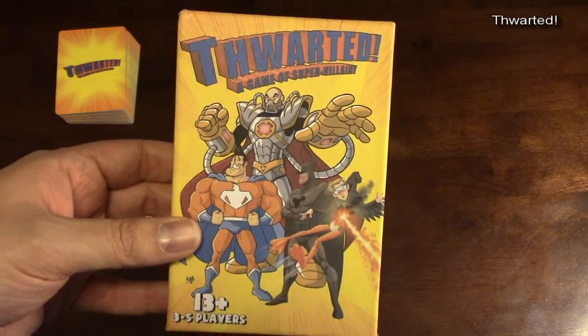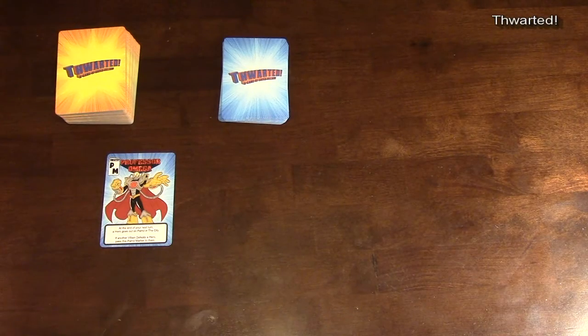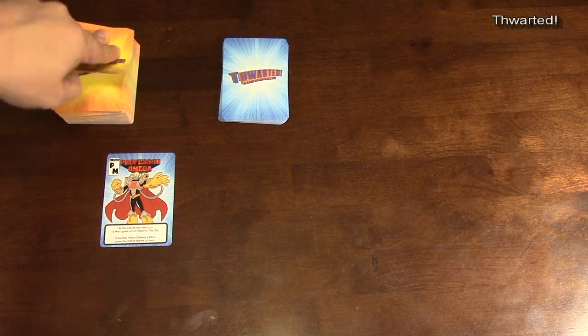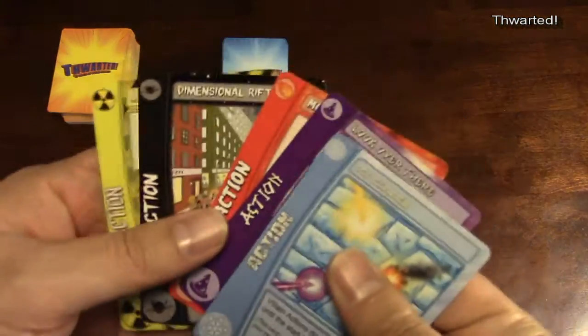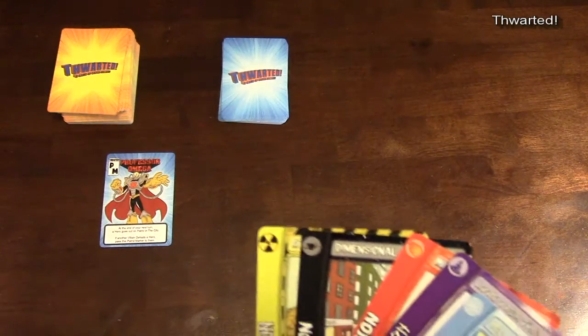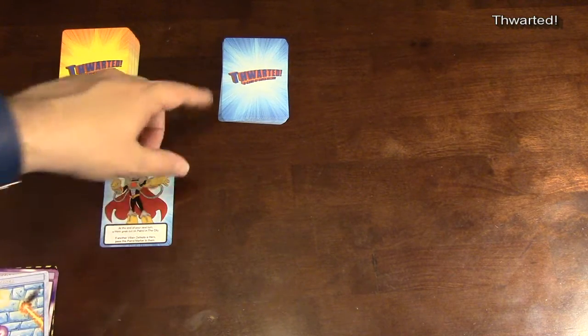In Thwarted, a game of super villainy, you are trying to be the super-villainiest of all super villains. Every player is going to receive a hand of five cards, and you'll use these cards to attack the superheroes out on patrol. You can also use them to stop your opponents from taking actions and trying to defeat those heroes on their own.